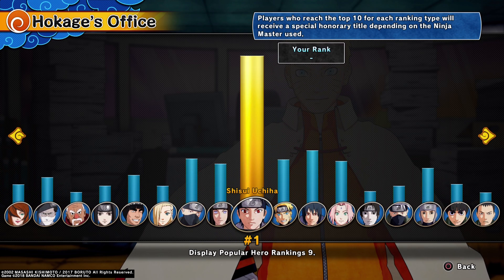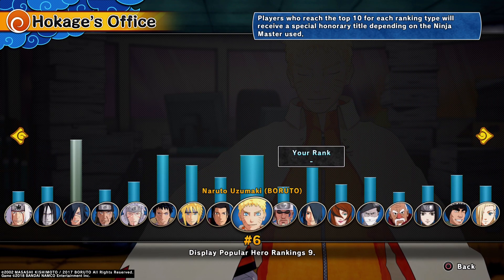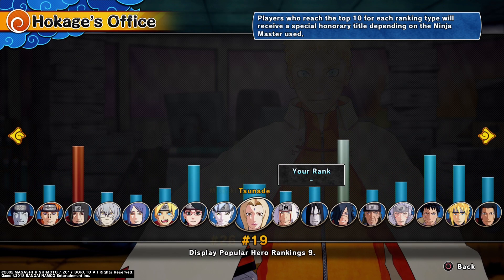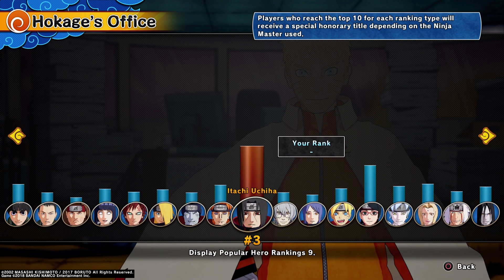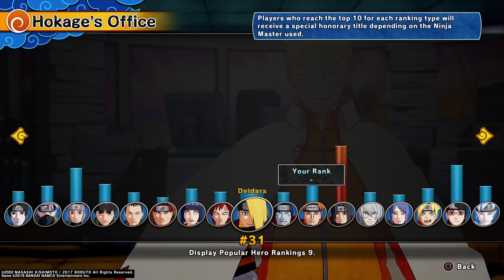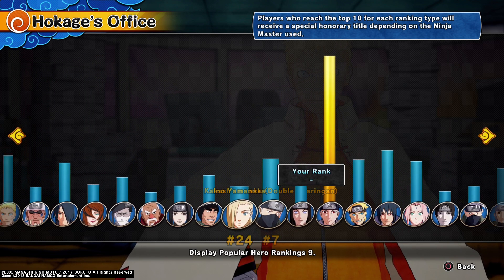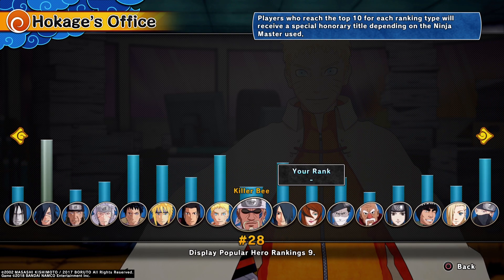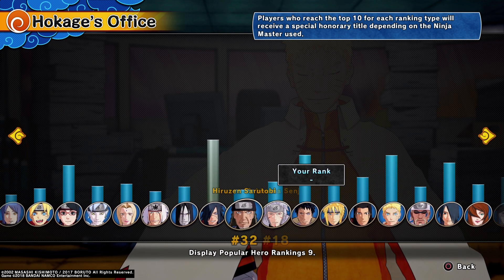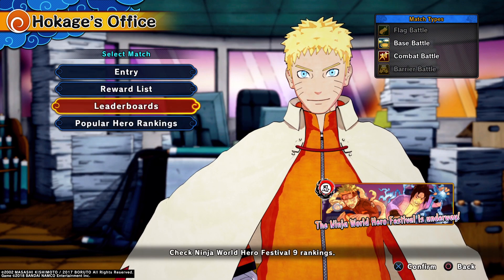Sasuke is number 4. I bet you it's Naruto at number 2 — nope, he's number 6. Madara is in 2nd place and Itachi is in 3rd. Sarada is at number 12 — that's surprising. Madara taking 2nd is unusual; it's usually a Naruto or Boruto version in 2nd. Obito is at 5. Mitsuki is usually high up too — he's at 26, but Mitsuki is actually a really strong character to use.